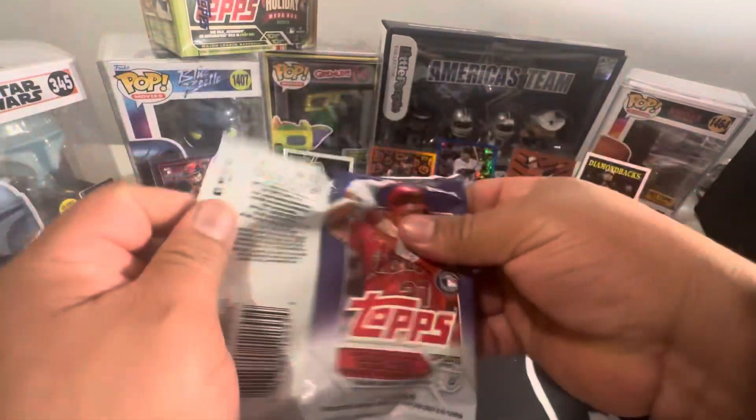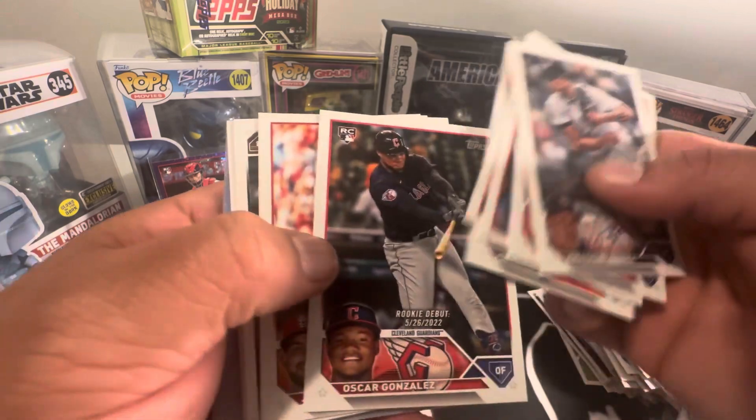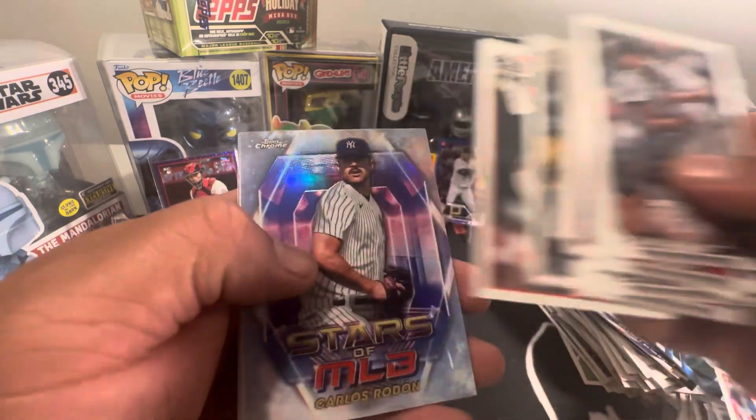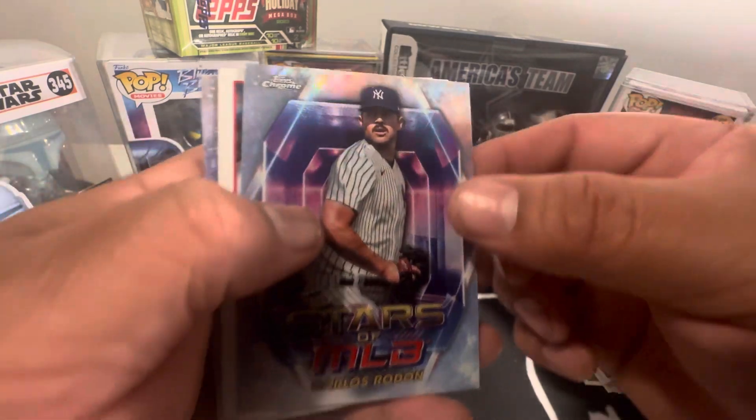Full pay. Okay, we got another halloweenie. There's a million cards in this pack — that can only mean one thing. Grayson Rodriguez! And there's a Topps Chrome.